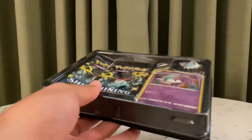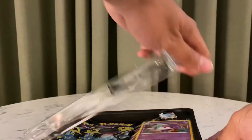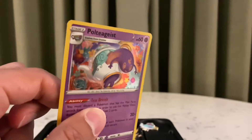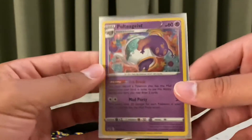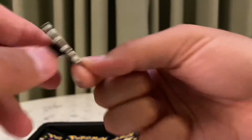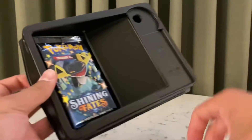Here is the Poltergeist holo that I don't have. I'll add that to my collection for Shining Fates. And it comes with this little teapot pin and the three packs - one, two, and three. That's it.